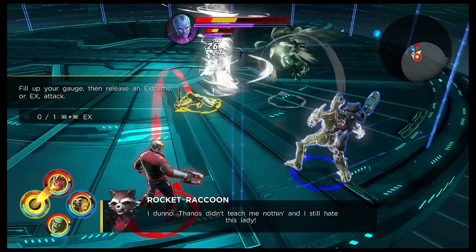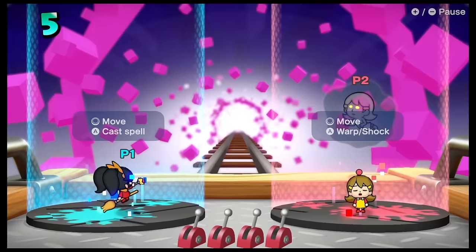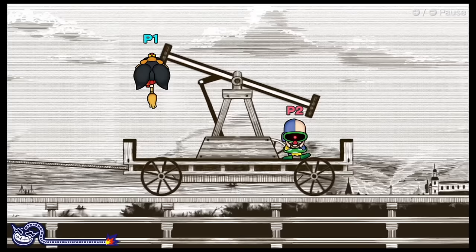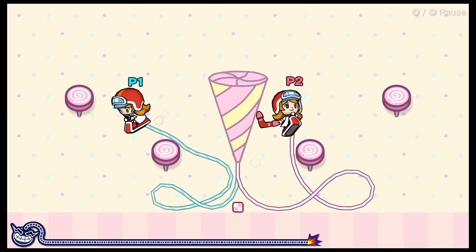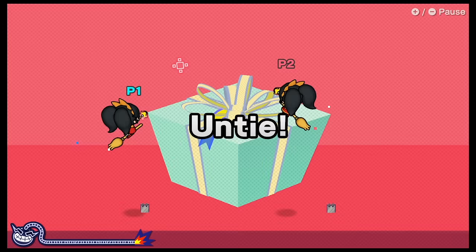WarioWare Get It Together is a party game that's perfect for groups. The game is a collection of micro games that require quick reflexes and problem-solving skills. You and your friends can play through the micro games together, trying to beat your highest scores. What sets the game apart is that you can play as different characters, each with their own abilities, which adds an extra layer of strategy and fun to the gameplay. You can play through the entirety of the game in two-player co-op.